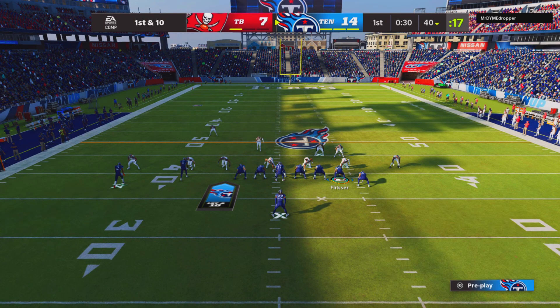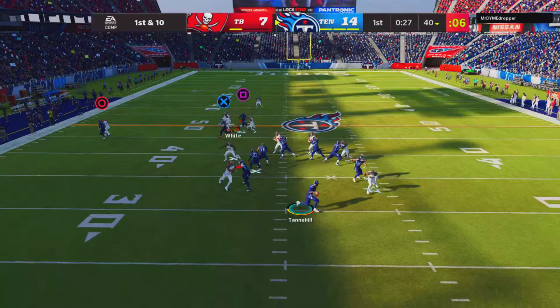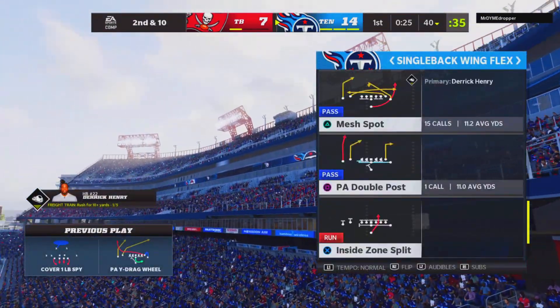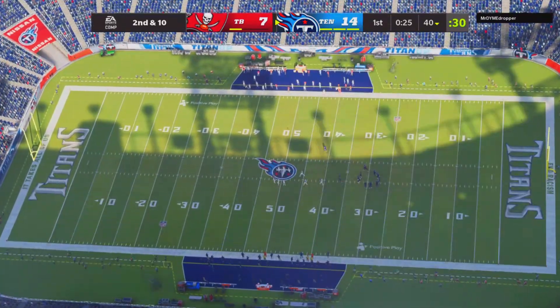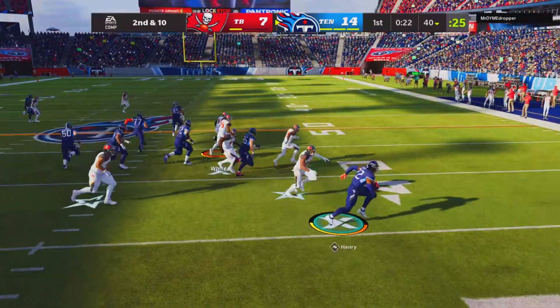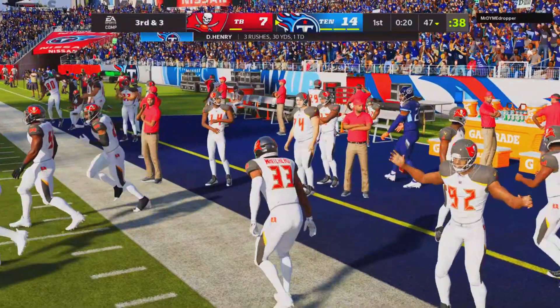Your first read is going to be that X route on the wheel route if he's in zone. If not, we might have to throw it away because that slant is the only man beater we have on the field. It was broken up — he called man against us. So we're going to have to stay away from that play or keep the cross on the field. I'm just going to run the ball until he either goes into zone, comes out of man, or starts blitzing us — because when people call man, running is one of the best ways to get them out of it. With a balance scheme, we have the perfect tool to get them out of man coverage.